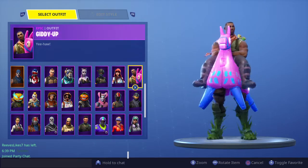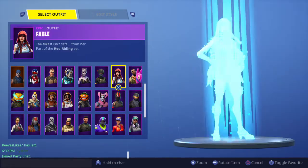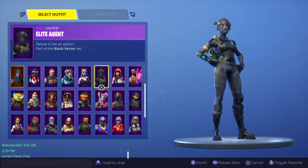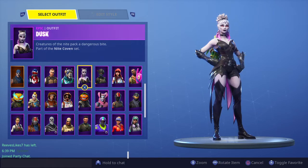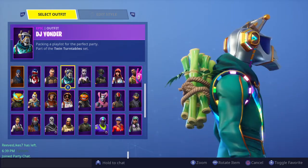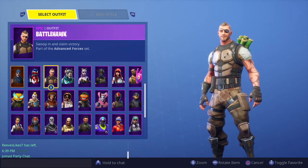Giddy Up — I love this skin, really derpy and also really noobie, which is my favorite because it's a noob skin riding a llama. Fable — reminds me of Little Red Riding Hood, nothing really special. Elite Agent — one of my favorite Battle Pass skins of all time, probably my favorite Battle Pass skin. Really sweaty, and it's just a great skin, really clean. Dusk — pretty good skin, and I love the wings she comes with. DJ Yonder — awesome skin, I love all the lights that go on him. Battlehawk — ugly, don't really like it.